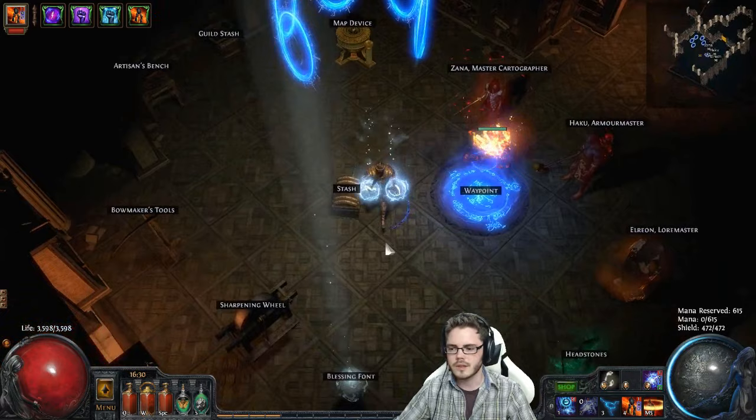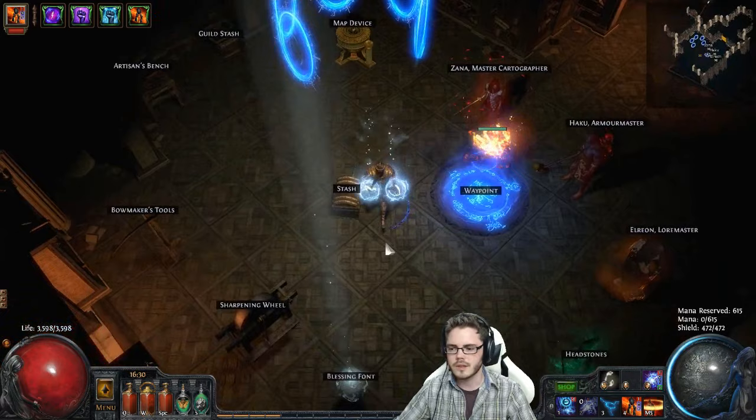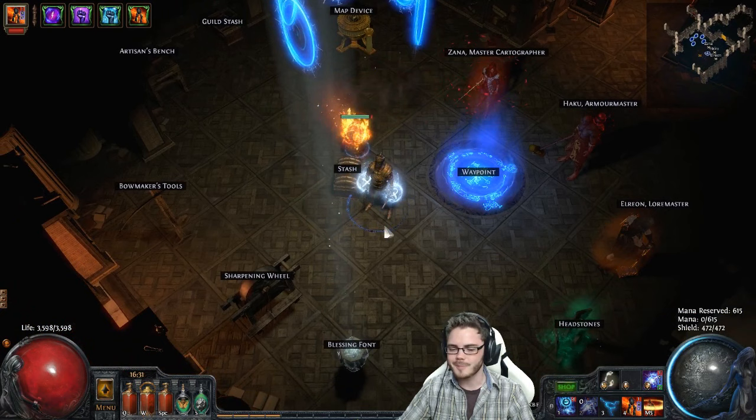I'm surprised I don't have Dark Arts on this character yet — I must have respecced out of that. I was playing around with the bugged out Rain of Splinters because you could have multiple of them running at once, which was pretty OP, but good fun.